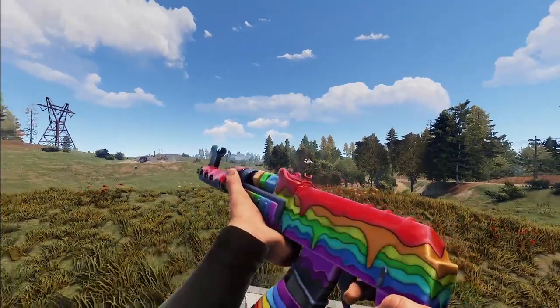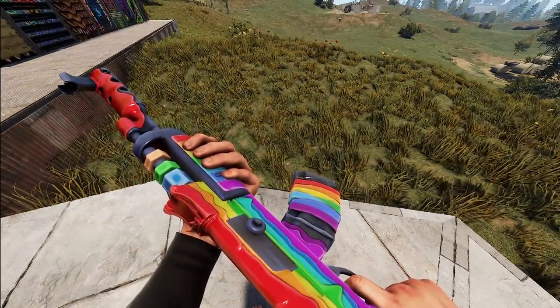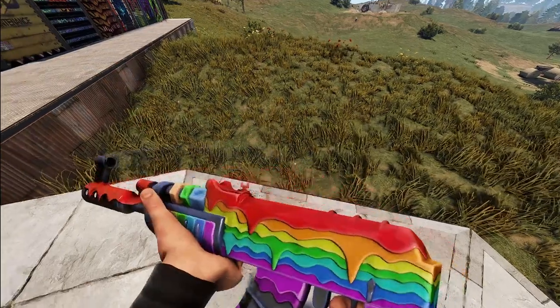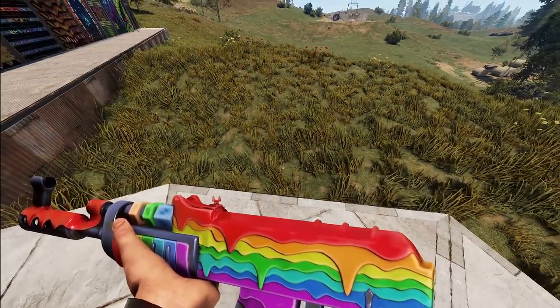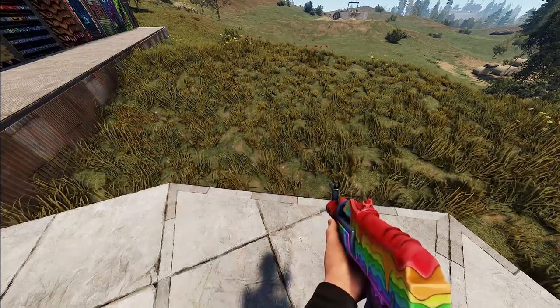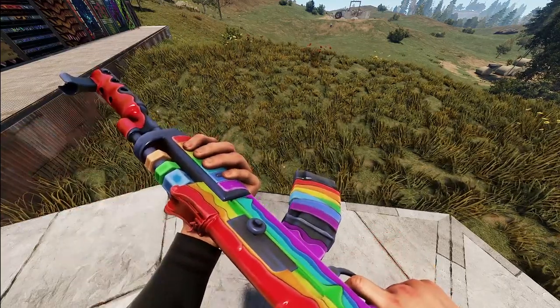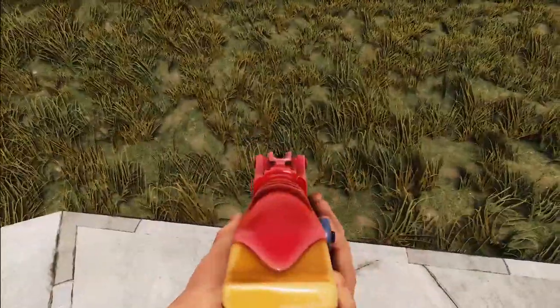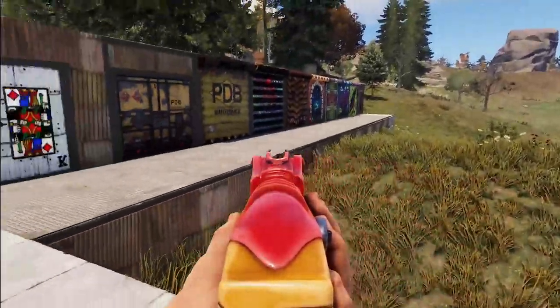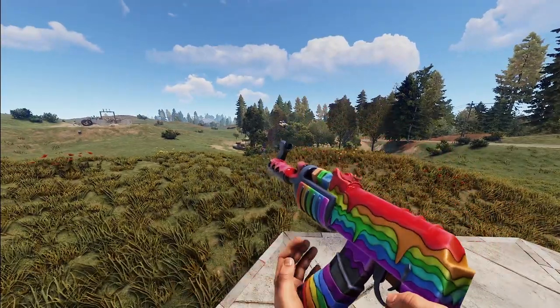Next we've got a very bright AK — the Rainbow Slime AK. The whole thing looks like it has rainbow slime dripping all over it, which you can really see well on the front of the barrel where there's a black contrast against the slime. Aiming down the sights you've got a slime gradient going on with the black tip.